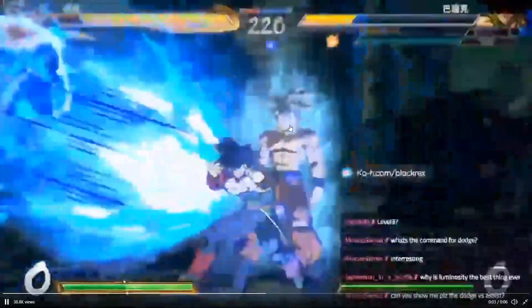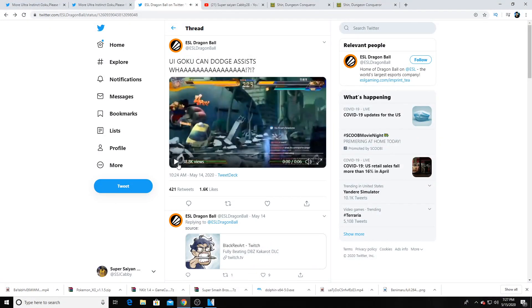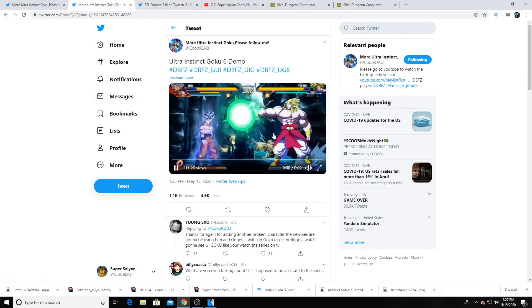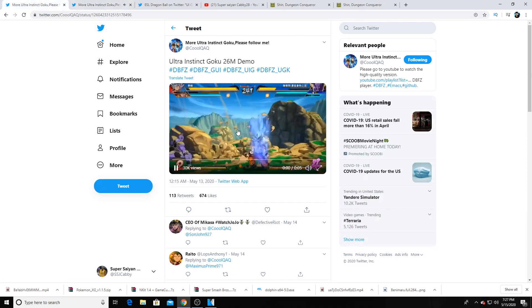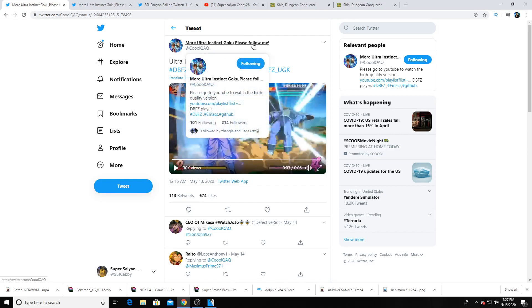UI Goku looks like he can potentially have some absolutely insane stuff. But like I said in the beginning, we don't know the true ins and outs until we get our hands on it ourselves — we can't truly figure everything out and see the potential negative side effects. I'm not seeing many negative effects to this move in particular, to be honest, if you use it as a counter. But we don't necessarily know if it can even be used against regular ki blasts or a regular Kamehameha, though I would assume it can since it goes through Ginyu's level one.